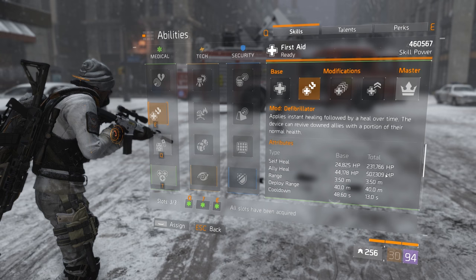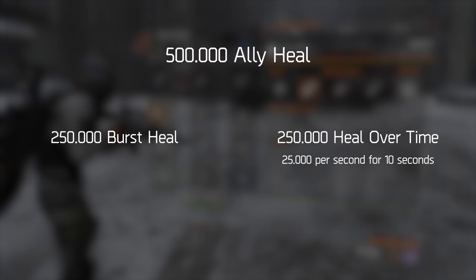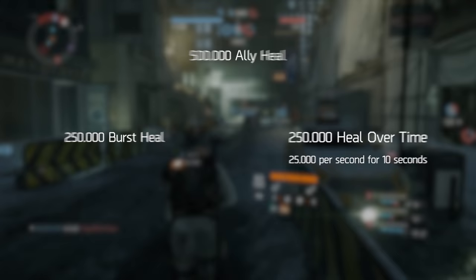The bottom line is that heals are always going to be around 500,000 worth of ally heal — which is 250,000 burst heal and then 25,000 health per second for 10 seconds after that.